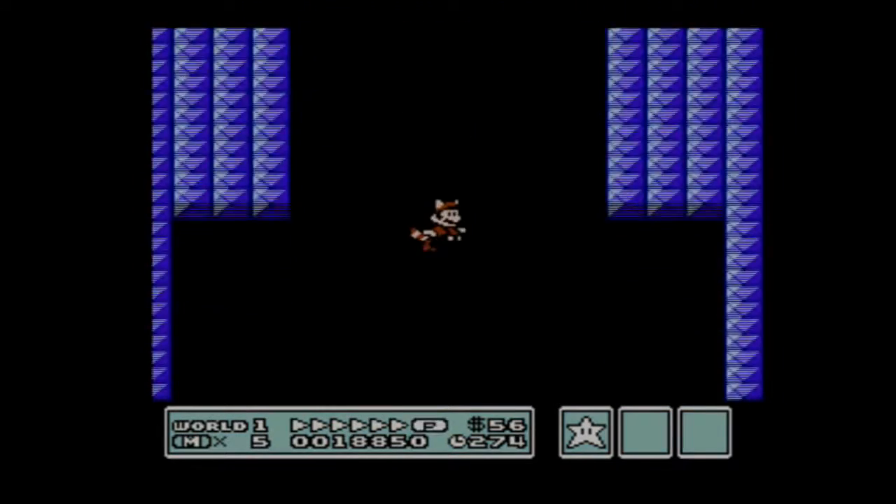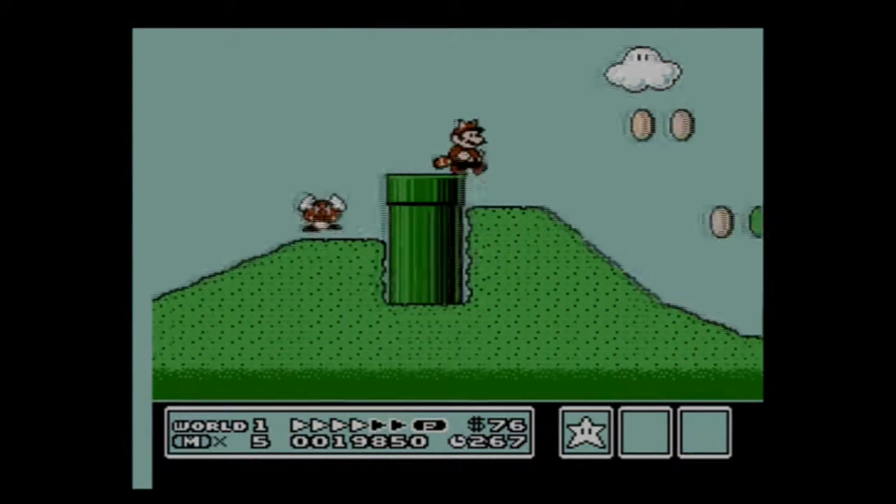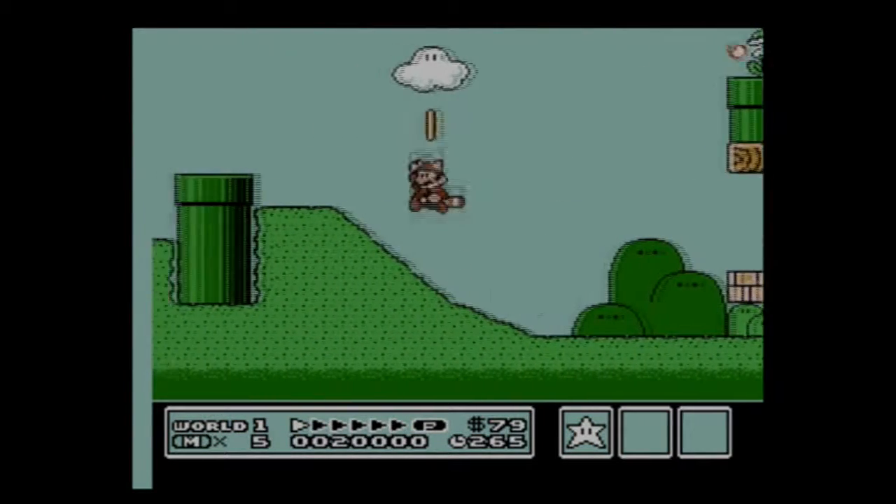There are quite a few secrets here. For instance, you go into this little pipe and you can get some coins — not really a secret, more like just a bonus coin area.